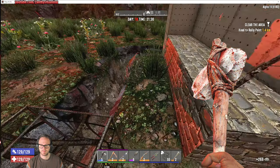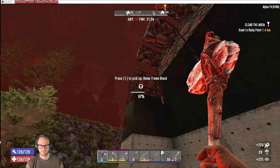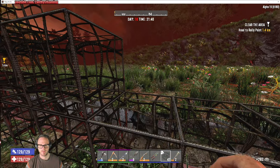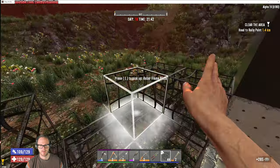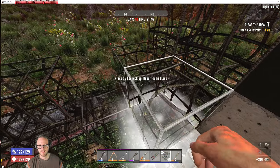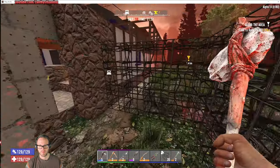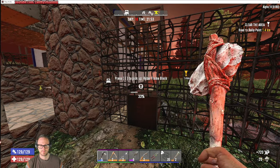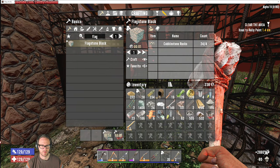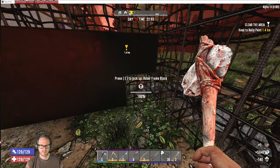Might actually be able to do all rebar on this side, and then just start with cobblestone on the other side for the next horde day. This side is like the super important side to get done — we don't want vulnerability here. I don't know that we have enough concrete mix. We have 11 more blocks, but we're out of time. So that's that.